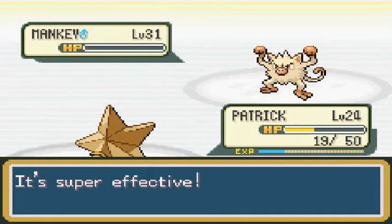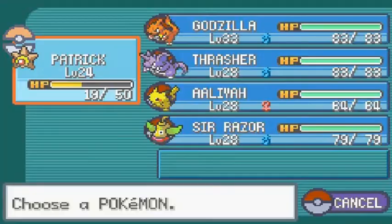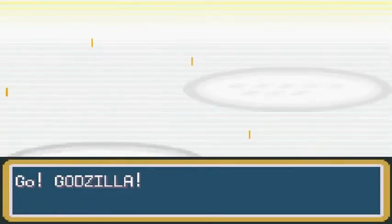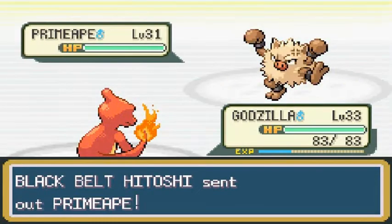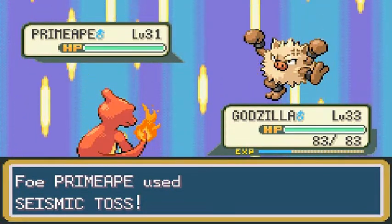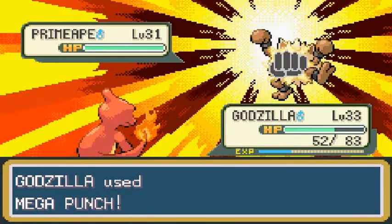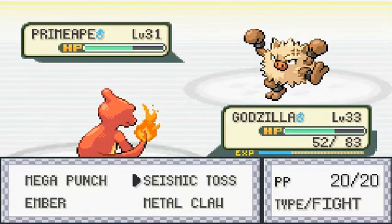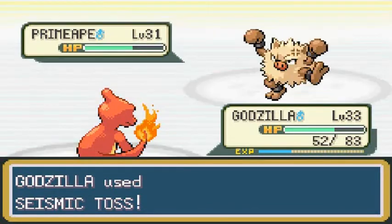We're going to use Reflect here. It's a good thing we set up Reflect. He's coming out with a Primeape, so I'm not going to risk it — going straight to Godzilla. Primeape, hello! Let's go with Mega Punch. Of course he's going to use Seismic Toss. It took a lot out of me — a lot. Since he has Seismic Toss I might not use our Seismic Toss either.